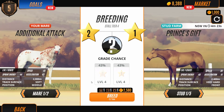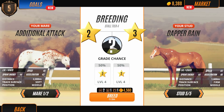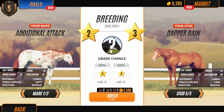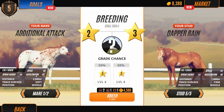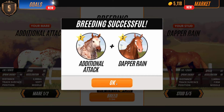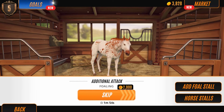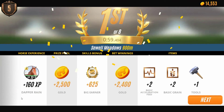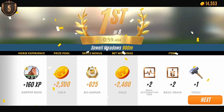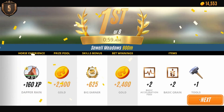We'll try one more foal here. Dapper Rain — this was quite good, Grid 2, because it has the perfect speed, although these two are a little bit lower. Try these two together and see what we get — we'll have to wait a moment before we do that, so I'm going to go do some races in the meantime. We just won a race there with Dapper Rain — you can see the prize pool, the skill bonus, a 25% increase in gold, and then the bet winnings. That's how that works. Our foal is nearly done, but we've also got some gold so we might as well go collect them.